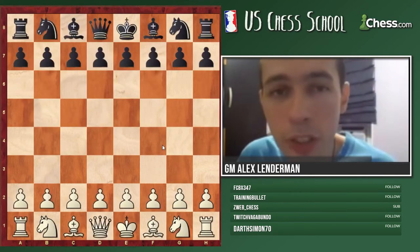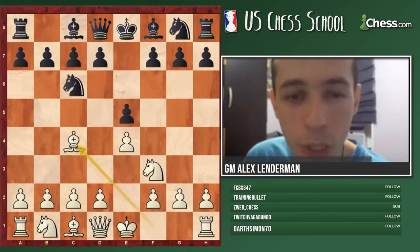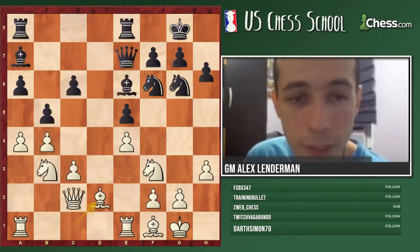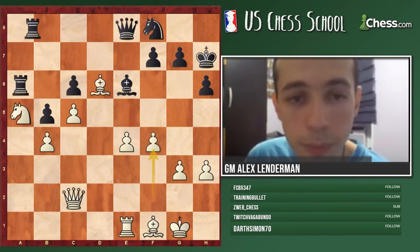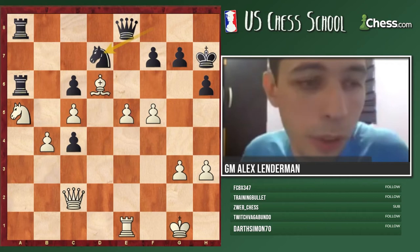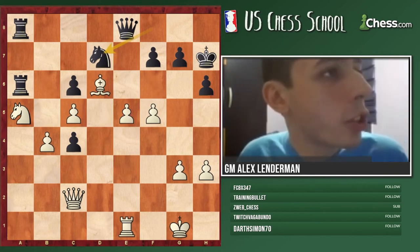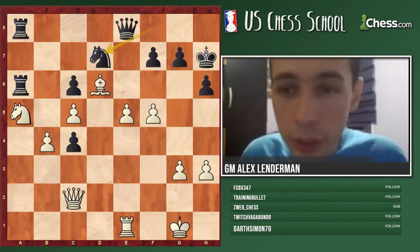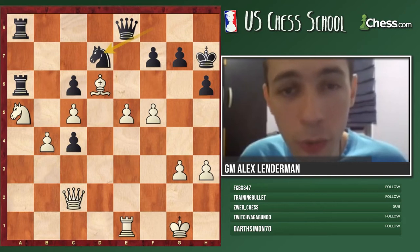Now let's do the game Wesley So against Sergey Karyakin. I want to give you an exercise from that game - white to play. How should white continue here? In this particular case there are several conditions which are almost equally good, but we need to find the one that addresses opponent's main idea and prevents it.